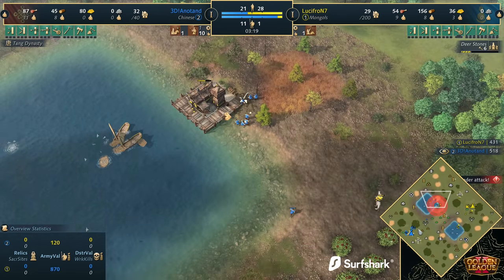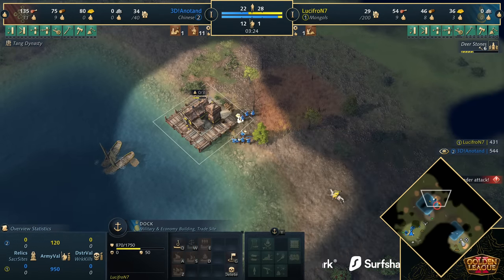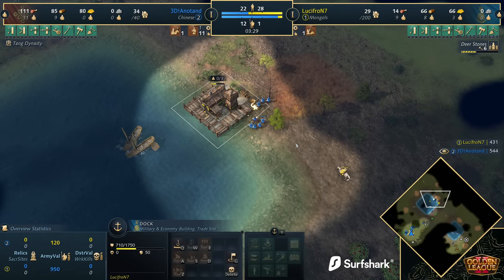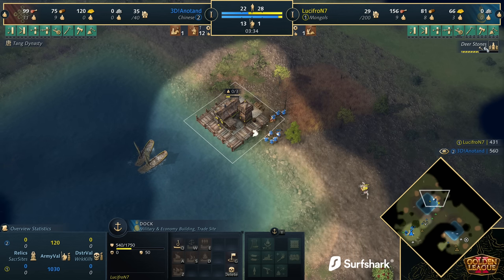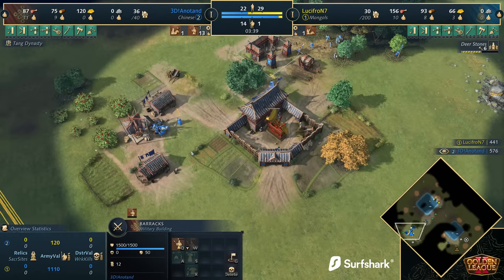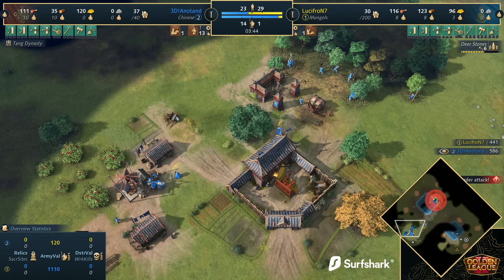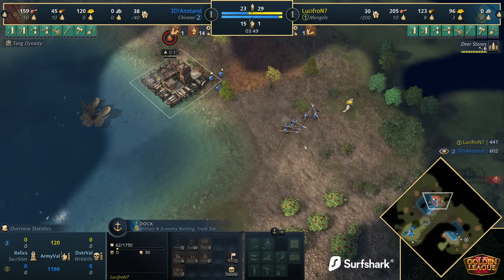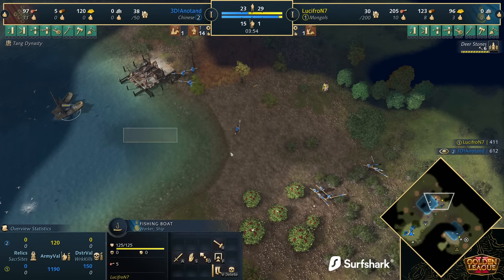This is more of an early attack. I like the way that Anatan is playing this — it makes a lot of sense. He said, I can look to try and take advantage of the fact my enemy is going to play greedy here. He's going to be playing double dock, thinking he can get away with it. Obviously we're not going to let him get away with it. Deerstone's coming up for Lucifron and he's trying his best to age up. We actually see a double Imperial Official opening here from Anatan — not something we've seen in a long time, ever since the Imperial Academy change.